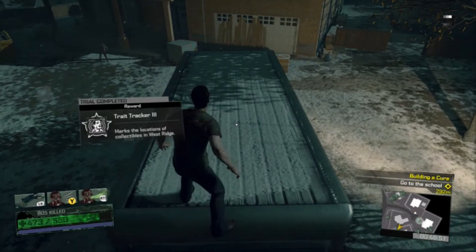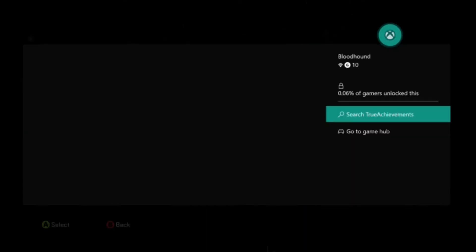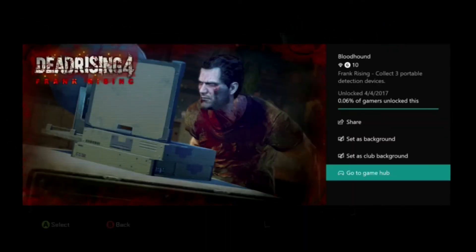Really easy achievement. But we will do guides on all the collectibles, so don't worry about it. Just make sure you don't miss the one in the beginning, and here it is — 10 Gamer Score. Thanks for watching. If this guide was helpful to you, make sure you like, subscribe, comment down below, all that good stuff. And we'll see you on the next one. Thank you.